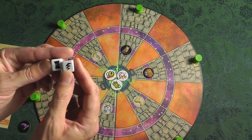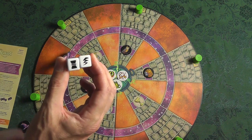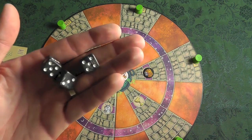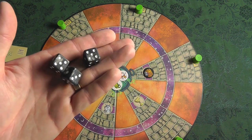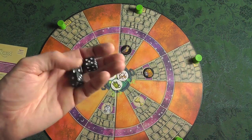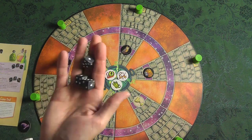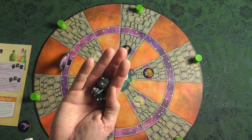If you get the lightning bolt and the cauldron symbol, you get to pull out what's called the three magic dice. These are custom dice — they almost have like a smoke feel to them. They endeared themselves to me. There are three things you can try to do with these cool smoke dice.